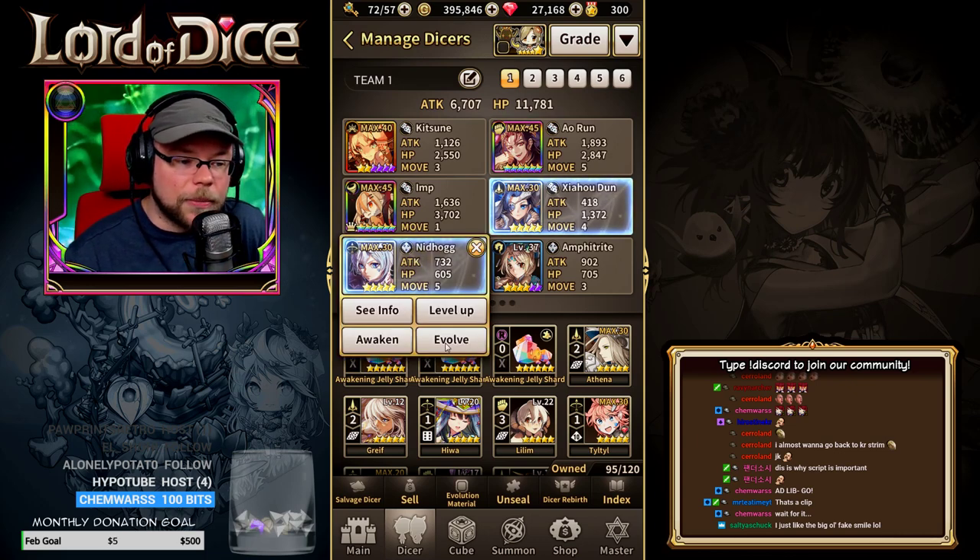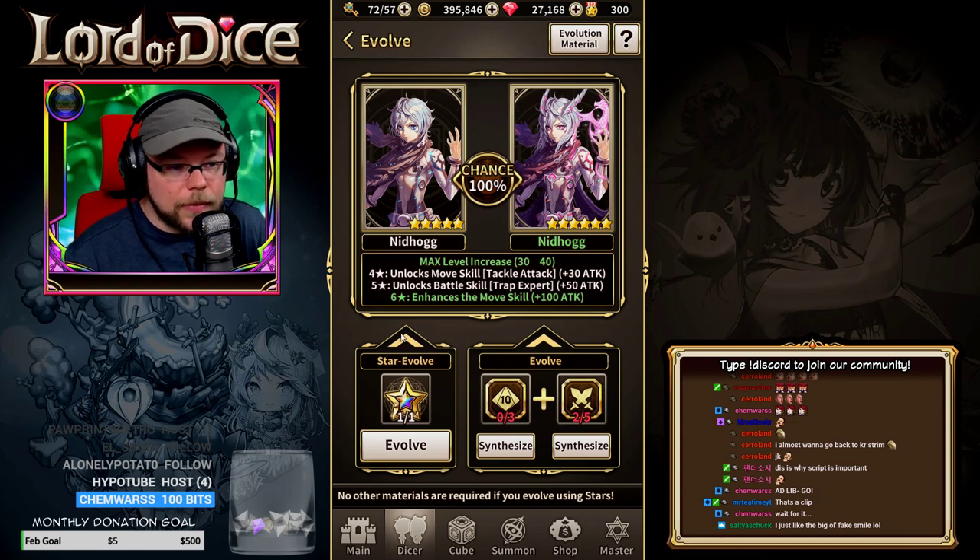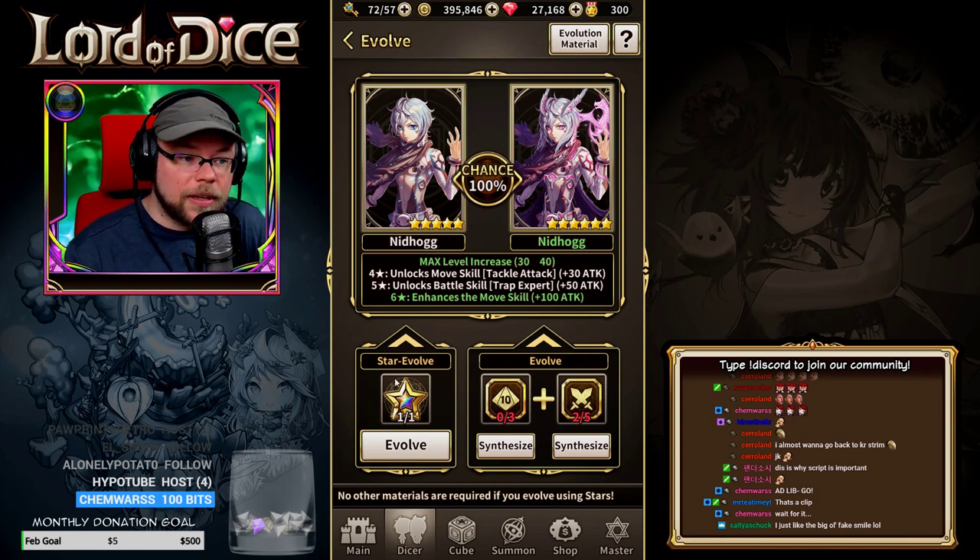If we click one of these, we can click Evolve. Here we've got two different ways to evolve a dicer.